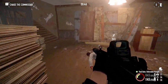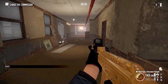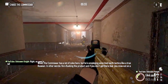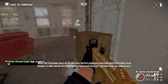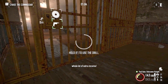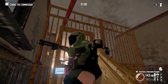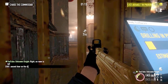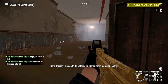He's headed up — look for the stairways up. His penthouse is on the top floor, my guess is he's headed there. The Commissar has a lot of coke here, but he's employing scorched earth tactics like a true Russian. In other words, he's rushing the product — and if you don't get there fast, you miss out on a whole lot of extra income. Kill that gate, guys! Goddamn danger! Go! Gang, this isn't a place for sightseeing — get up there, come on, shift it.